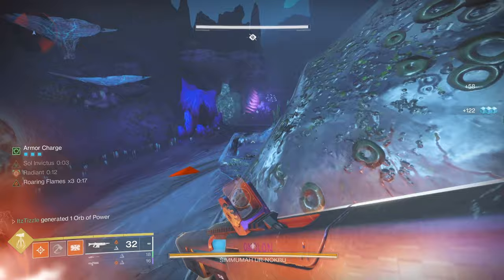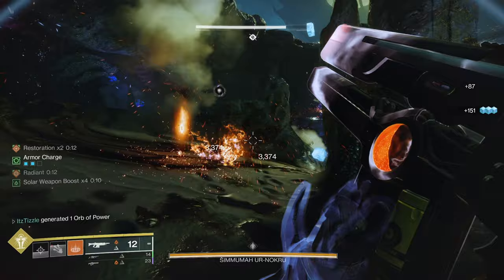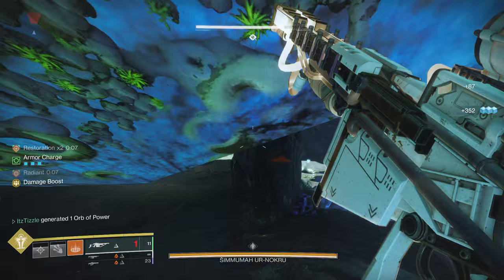For taking out the Lucent Hive, Arbalest kinda sucks. Izanagi's Burden can one-shot them and Succession is decent at killing them. It depends on the DPS loadout strat you want to use. On Titan, go with Succession, a Solar Primary, and Sleeper Simulant. Sleeper is perfect for this damage — it holds 4 in the mag and you can have 16 total shots with triple reserve mods, so you only need to reload 3 times.